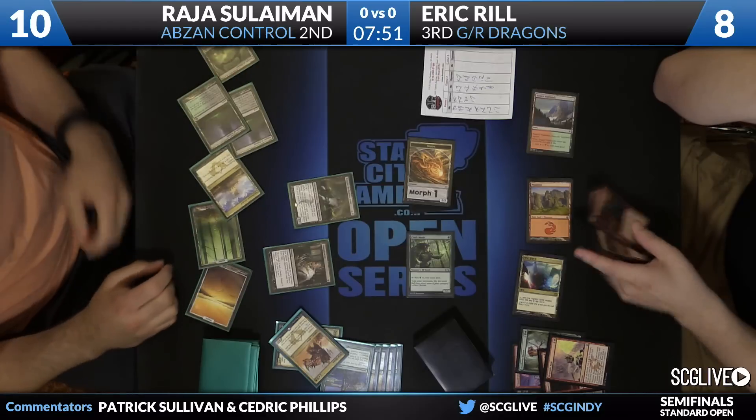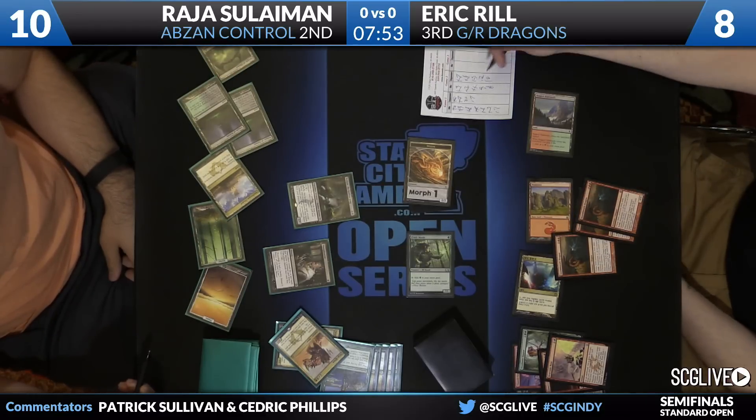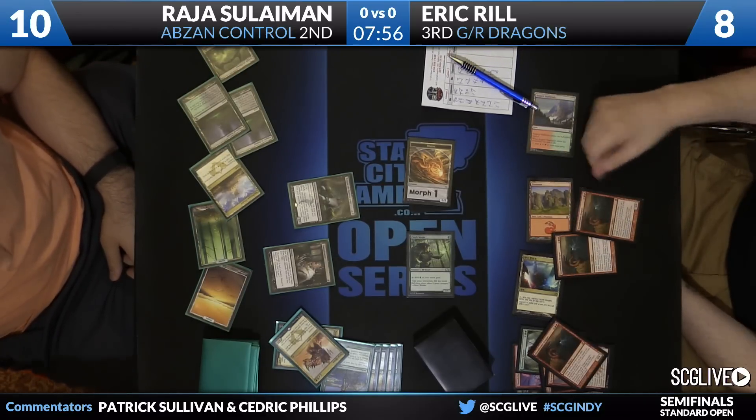You get Thoughtseize. I got a really redundant hand. You get Thoughtseize — I got Stormbreath Dragons for days. Really redundant. I didn't think it was going to be like that.